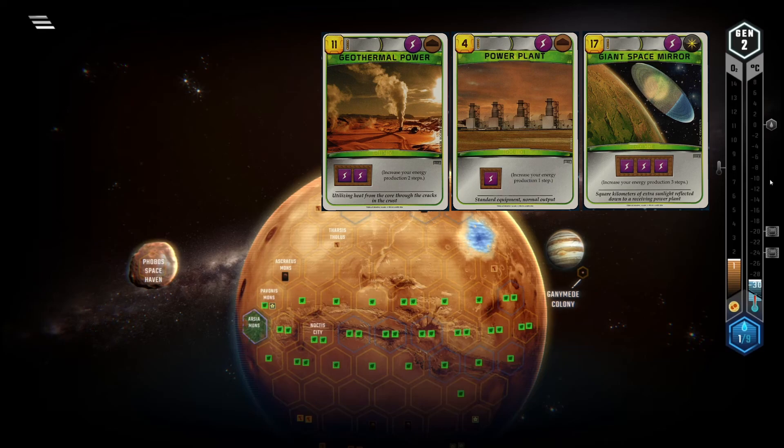What makes more of a difference are the reasons to play GSM or the other two cards. In most games you'll be hard pressed to find 3 strong power hungry cards that you want to play in quick succession in the early game. That means I see GSM more as a heat producing card with the added flexibility of being able to play power hungry cards with it. Power Plant and Geothermal Power are the other way around — you play them mainly to enable other cards.